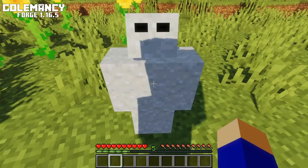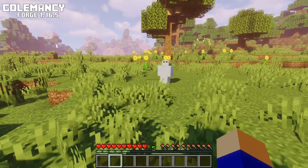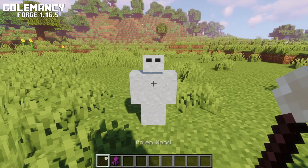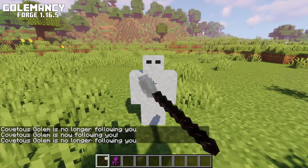Normally any Gollum will just stand there, but you can also get them to follow you around everywhere you go. To make them do that you need a Gollum wand. You can make one like so and you need to right click it on the Gollum to make it either follow you or stop following you.